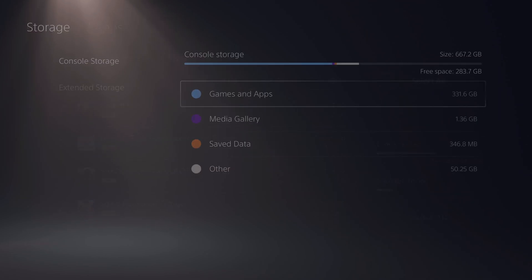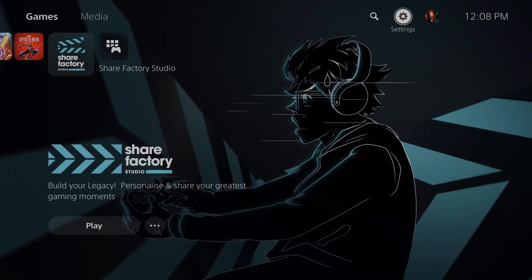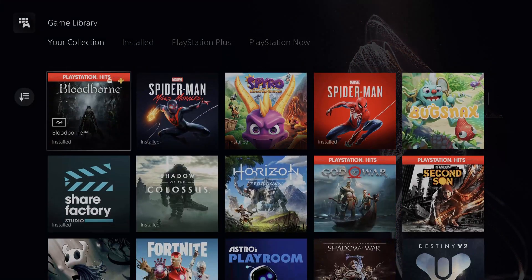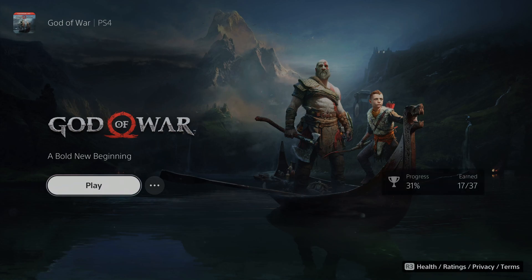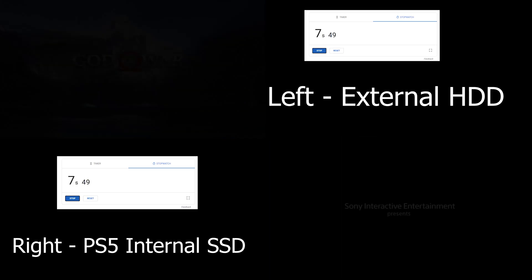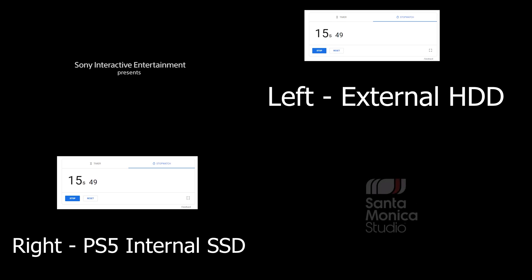Today we're going to look at the external hard drive speed compared with the internal hard drive speed on the PlayStation 5, specifically for PlayStation 4 games. In this video, we're going to highlight both God of War and Red Dead Redemption 2 — two incredible games, one third party, one first party — and see how long it takes for one to load over the other across those different drives.